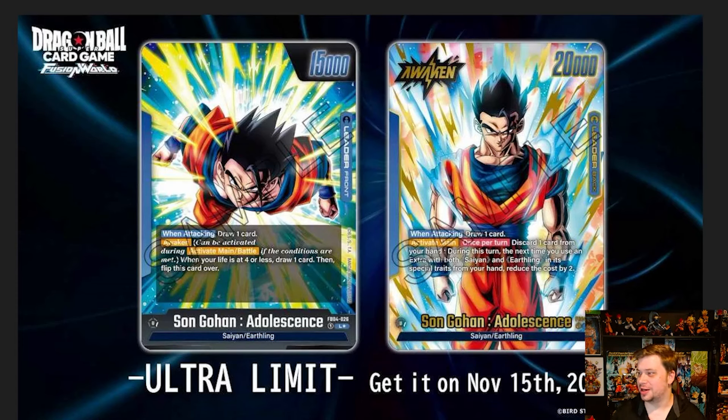Starting with Gohan — oh my god, I love this artwork. It is the Ultimate Gohan blue leader for Set 4. As a reminder: he draws on the front side, awakens at four life, and on the back side you may discard one card from your hand during your turn. The next time you use an extra with both Saiyan and Earthling in its special traits, you reduce its cost by two. The artwork is fantastic — I cannot wait to see it in foil. I have every single alternate art blue leader and I'm keeping that trend going.